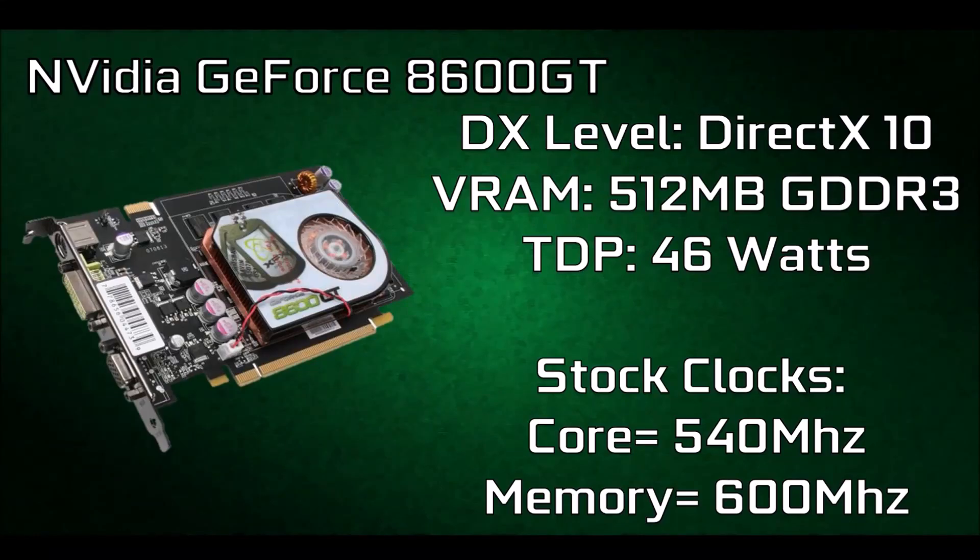In this video we'll be taking a look at the Nvidia GeForce 8600GT. With a DirectX level of DirectX 10, a VRAM of 512MB of GDDR3, and a TDP of 46W, it's a more capable card that can run on most 300W power supplies. With stock clocks of 540MHz and memory of 600MHz, we'll be seeing just how well it can perform.